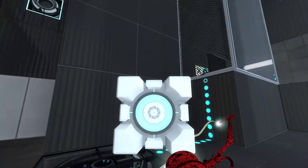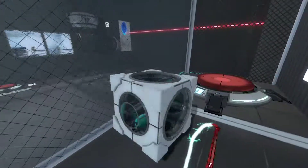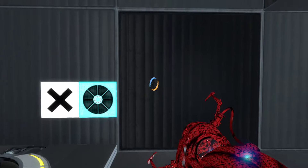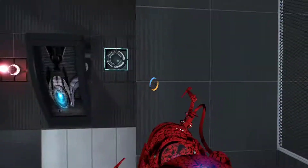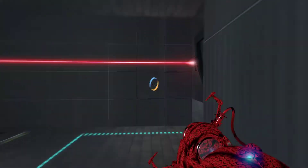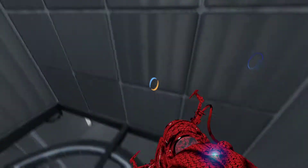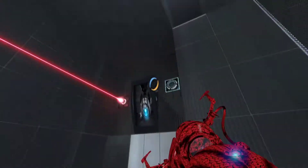You'd have the reflecting cube there, and you probably can't move that panel there — push this wall back one and move this panel here, so you'd have a laser going through, the laser hitting the reflecting cube, and hitting another receptor so you can move and activate this. Just reusing test elements, you know.